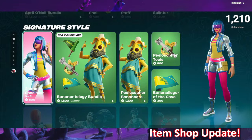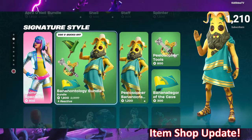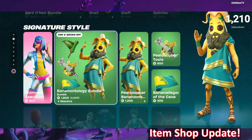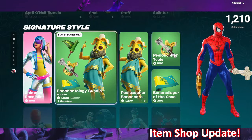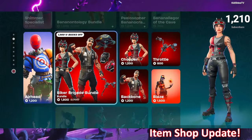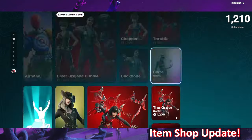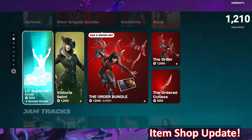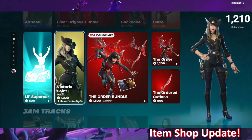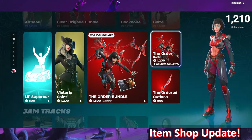The Signature Style section sees Shimmer Specialist added tonight, along with the Banana Anthology Bundle featuring Pilosopher Peely. Also the Biker Brigade Bundle with Chopper and Backbone. They also threw in Blaze with Airhead, Lil Supercar, and Victoria Saint returns. The Order Bundle is available tonight with the Order for 1200 V-Bucks solo.